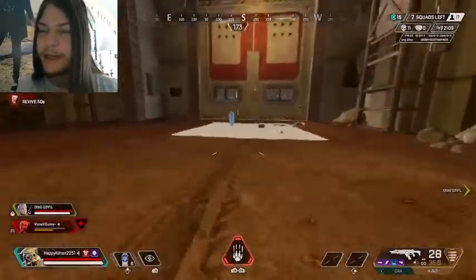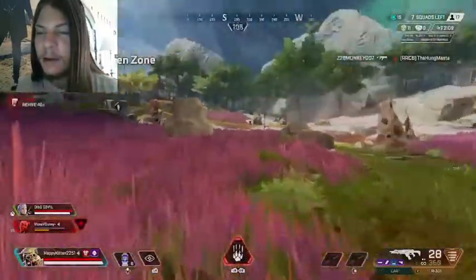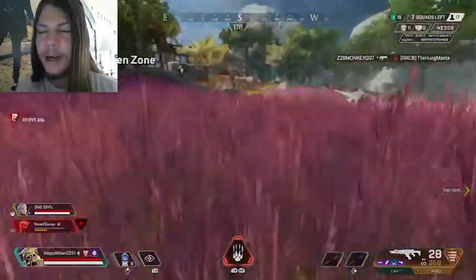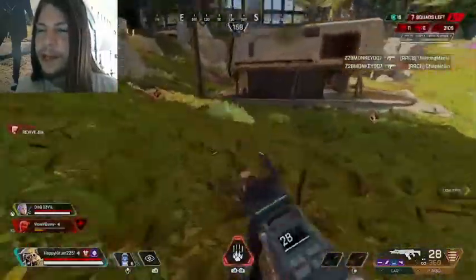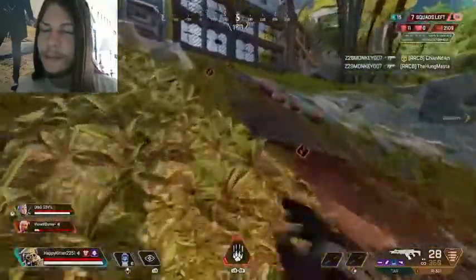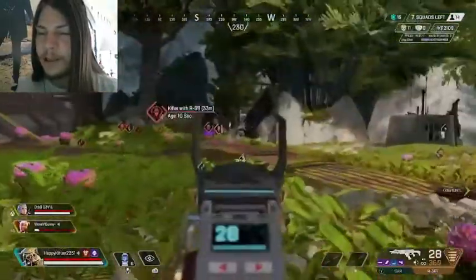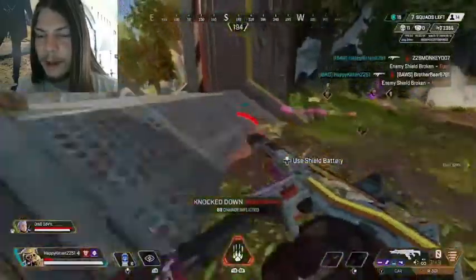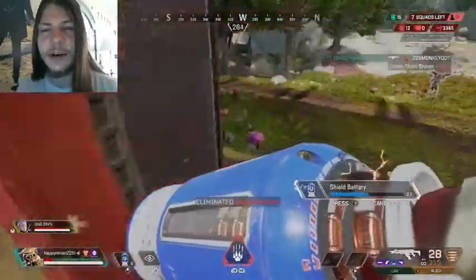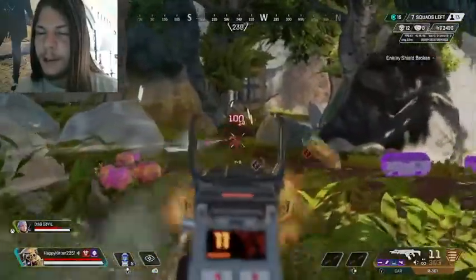I notice that rampart barricade right there. I'm thinking I want to get behind that rampart wall - maybe that'll give me good positioning. But I notice all the shots are coming from over there, so they've already probably moved from that rampart barricade and started pushing more aggressively. I notice that guy running right by the wall to my right. I'm going to try to get behind him, one-clip him. I get onto this high ground to spot everybody out - I'm going to spot multiple people in fresh death boxes, so they're probably going to be looting. The R-301 is insane. Just going to get that one-clip, and that one-clip as well.